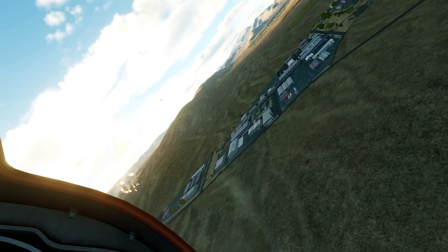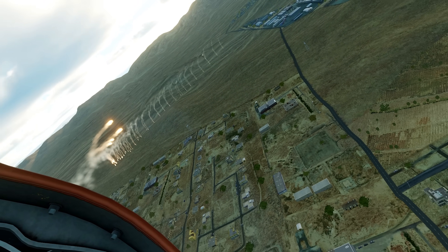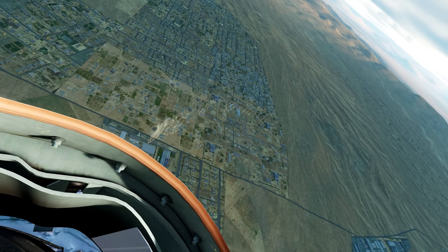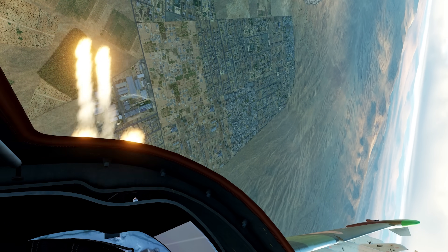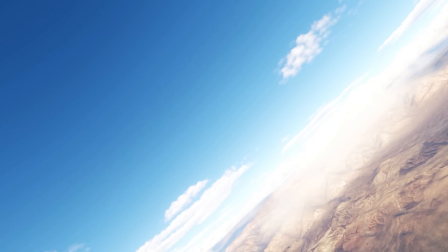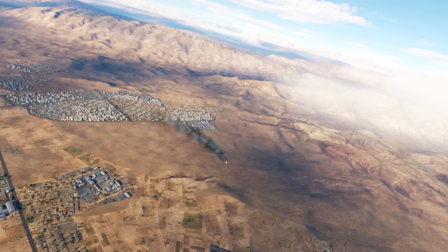The A-10 is actually kind of a threat. He's got my six perfectly. There's another fox two right there — wow. And another one, here's number three. I'm just gonna go into the vertical, but he's shooting his gun at me, sitting on my six, there's nothing I can do. There's another fox two right there. Good kill, good kill.